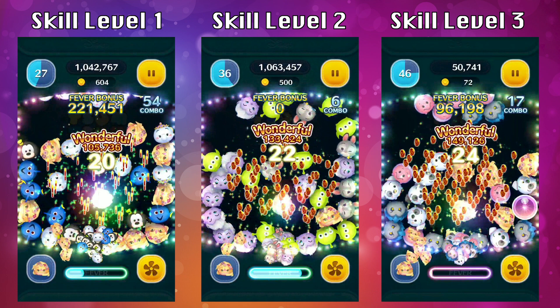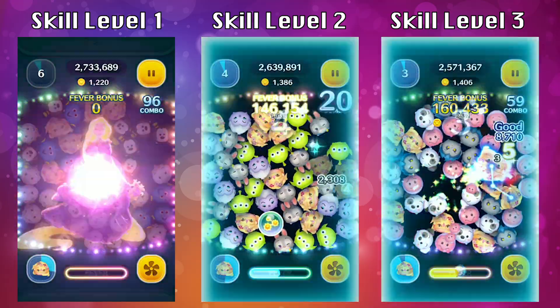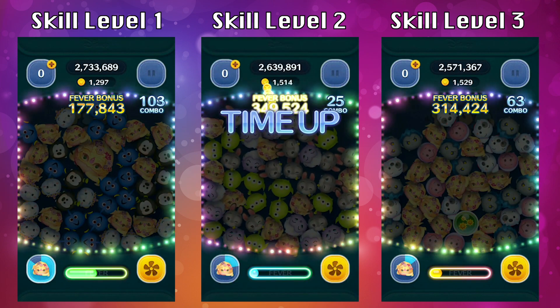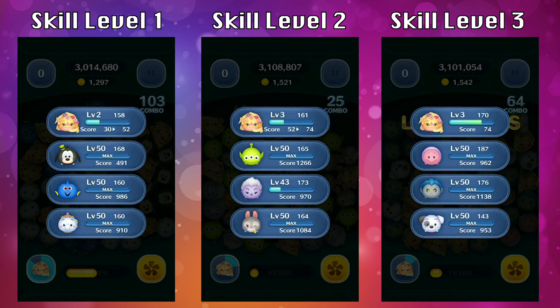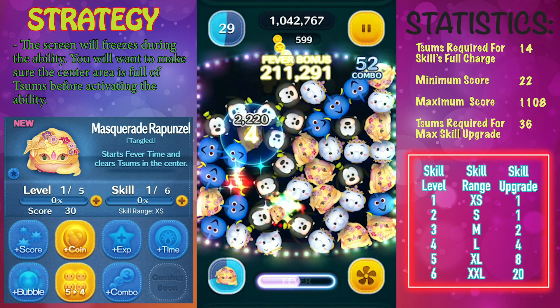These are just averages I got throughout the game. Keep in mind that at skill level three I was spamming the skill button, so you could definitely get more. At the end of the game: skill level one, I got 1297 coins; skill level two, I got 1521; and skill level three, I got 1542. All three are not great for coins just yet — they do get better at higher skill levels — but at the end of the day, Masquerade Rapunzel is not one you definitely need in your arsenal.